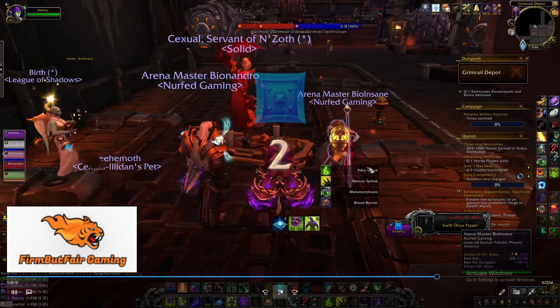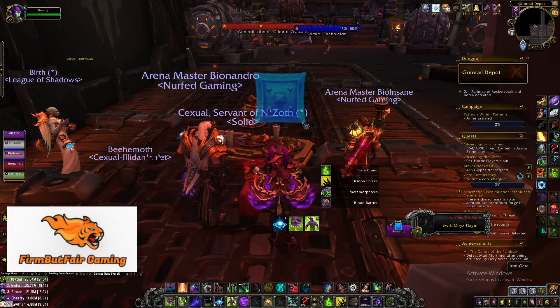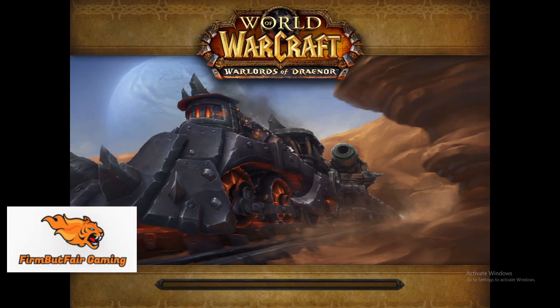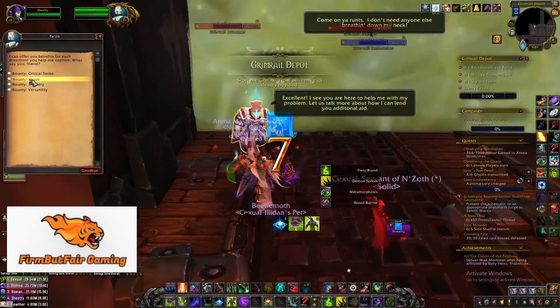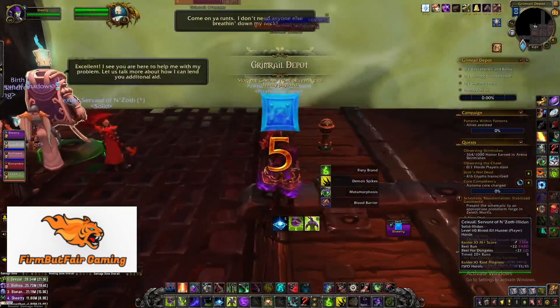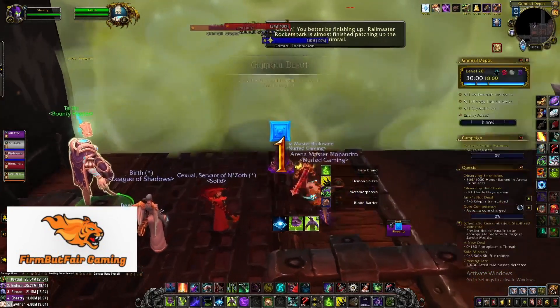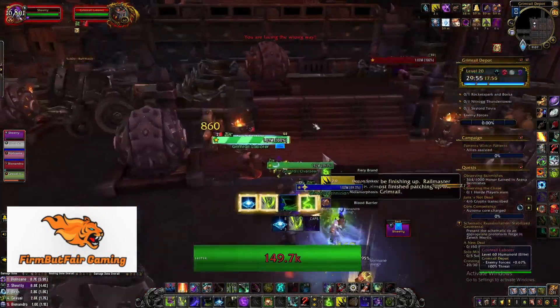I'll show you some packs to watch out for. The initial pack — the Technician. The Technician is going to need to be kicked. They have an ability called 500,000 Volts that you need to kick. You also have to watch out because they go to activate wheels as well. So you want to stun them when they go to the wheel and kick them when they activate 500,000 Volts.